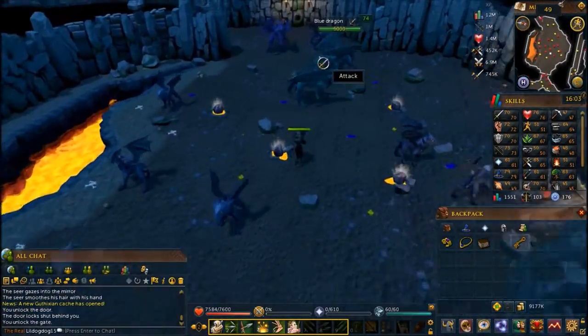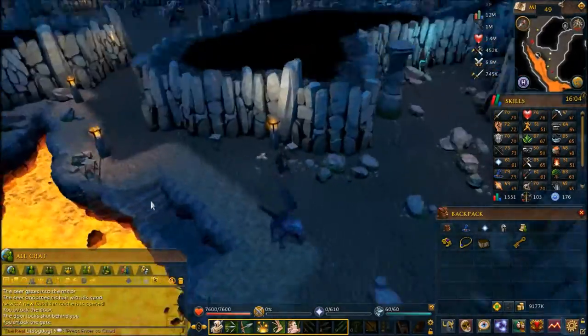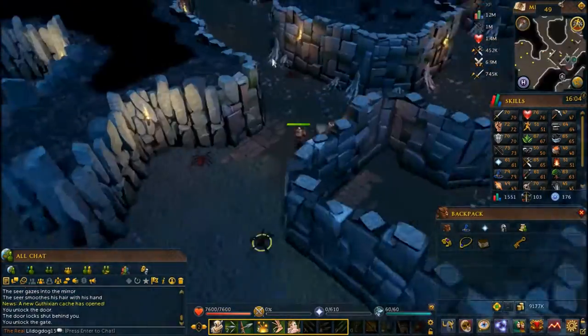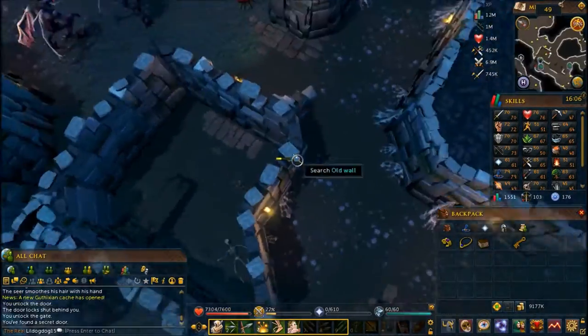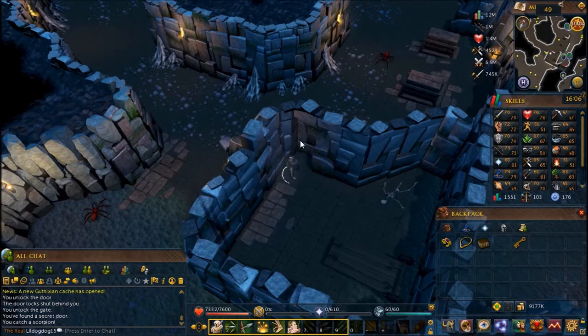Once you use the dusty key on the gate you can walk through. Then you're going to want to go north once you get around the corner. There's going to be a room within a wall you can search — it's right here. Search the wall and once you're in, use the scorpion cage on the scorpion. Then home teleport back to Seers' Village.